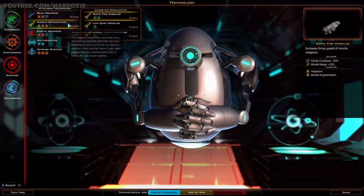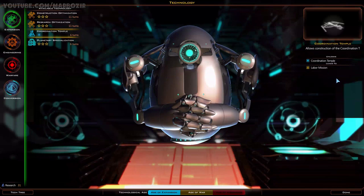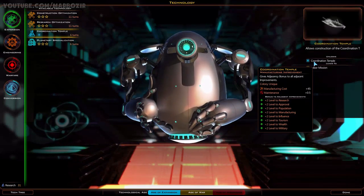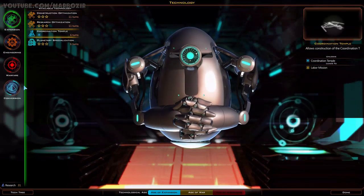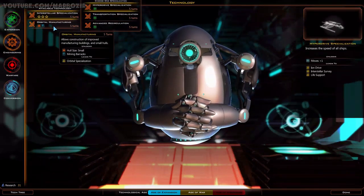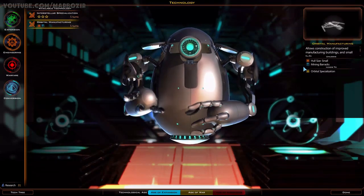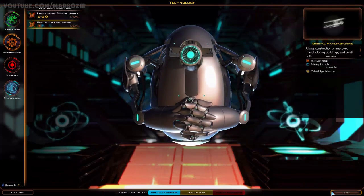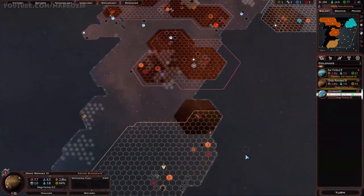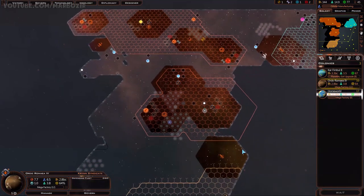I could go for missile optimization, but that would take nine turns - a little bit too much. Coordination temple - colony unique, plus to pretty much everything, adjacent improvements. That's nice, but it's not that important. What about engineering? It would be good to unlock the small hull, especially since my production is going to increase pretty soon. This will only take five turns, so let's go for that. I'll get a second shipyard somewhere in this area probably, because these distance penalties are pretty bad - but it's not a priority at the moment.